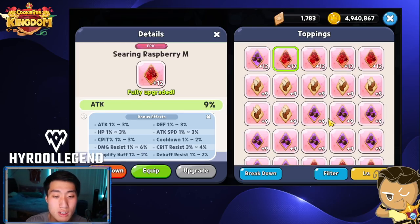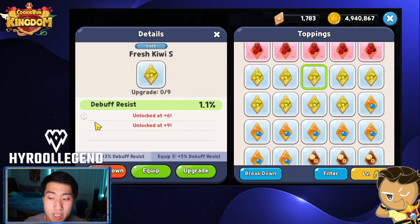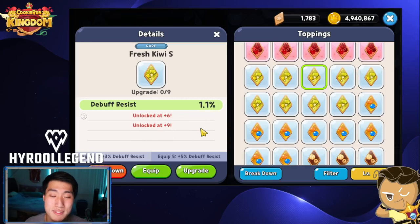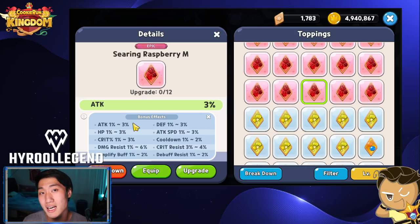Let's go into why it's so important to farm Epic toppings. Epic toppings can go all the way to plus 12, and Rare toppings cannot have three substats. If you can't get that third substat, you're losing out on significant stat boosts — plus 3% attack is a ton, plus 2% cooldown is a ton, and 6% damage resist bonus is a ton of stats from just a substat. That's why we recommend not spending your gold and topping pieces upgrading Rare and Common toppings, and focusing on Epic toppings.